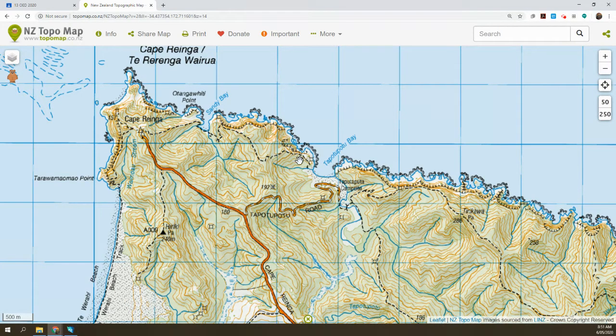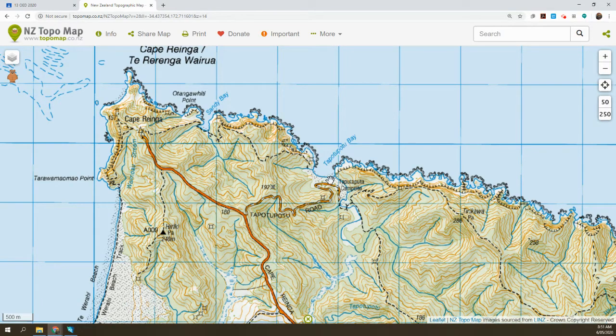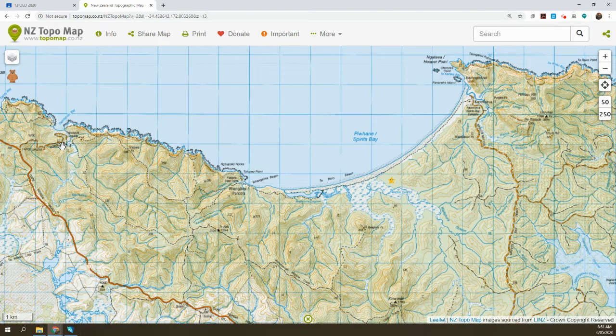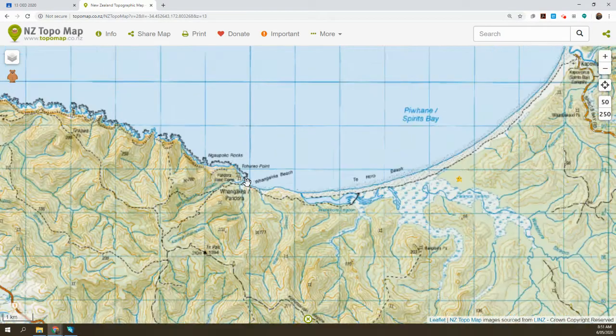Then we'll head down into Sandy Bay, through Sandy Bay, and back up over the top and down into Te Pura Pura for night two. On Day 3, we're going to leave Te Pura Pura and follow the coastal track up over the tops, which then drops down into the Pandora campsite. We'll probably be there around lunchtime.